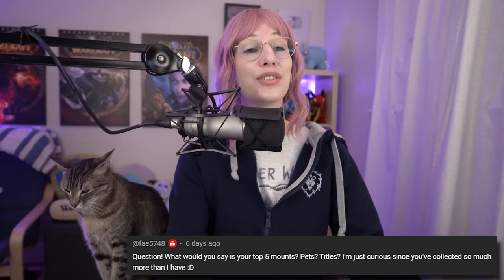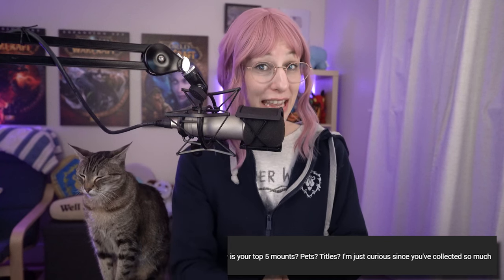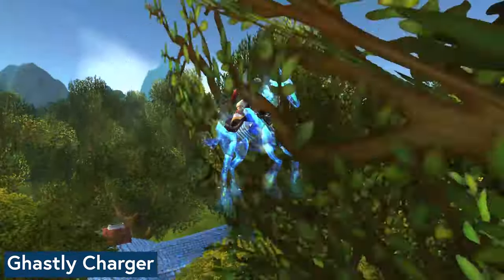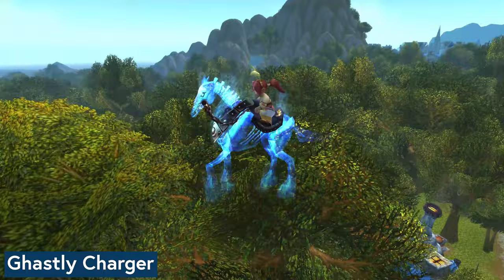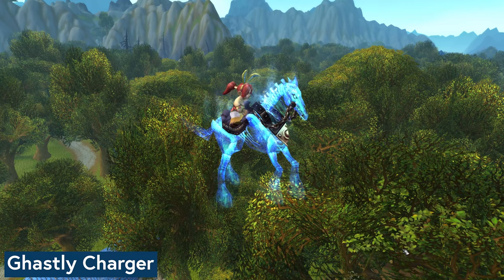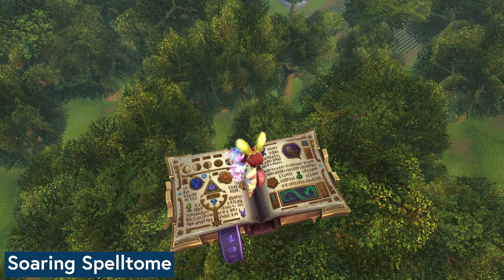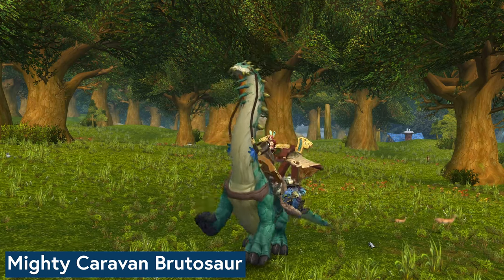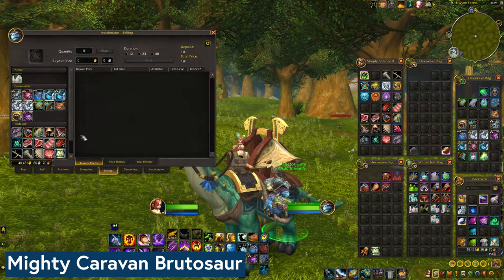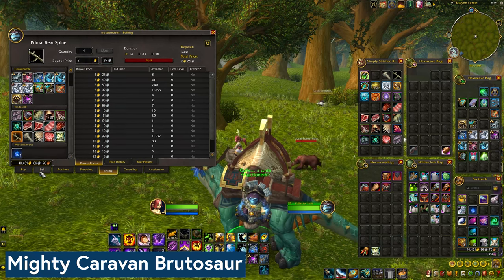Faye asks: what would you say is your top five mounts, pets, titles? I'm going to be stingy and pick three of each. For mounts, in no particular order: the Ghastly Charger — a TCG mount that's pretty rare, fairly unique looking, I like undead horses, and it flies fairly straight without being too big and flappy. My second pick is my Soaring Spell Tone because it was one of the most challenging things I ever finished to get a mount and it's awesome looking. And number three is the Mighty Caravan Brutasaur because it is the most useful thing ever — it has an Auction House on it. I'm very glad I bought it in BFA. I hope Blizzard eventually adds back in this or another Auction House mount on a permanent vendor, because it just seems unfair.